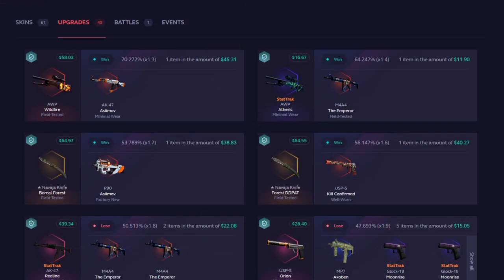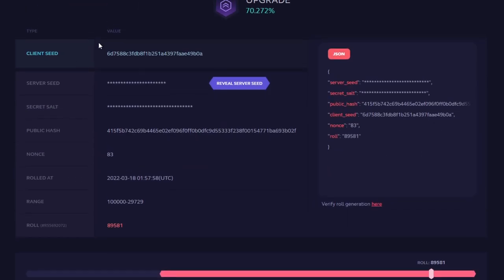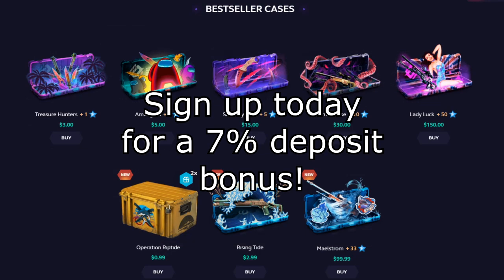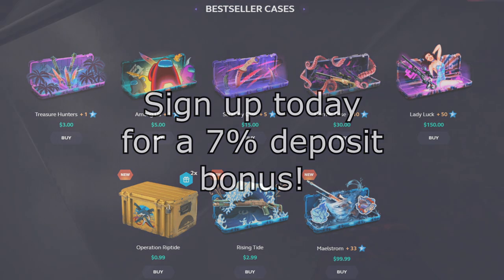It's all completely provably fair, so you know you're not getting ripped off. Be sure to sign up to SkinClub today with the link at the top of the description and get a 7% bonus on your first deposit. Also be 18 or older if you want to use SkinClub and gamble responsibly. But for now, let's get right into the video.